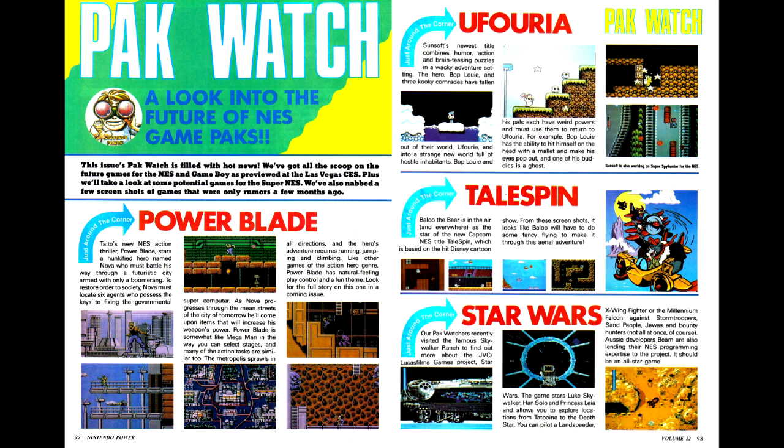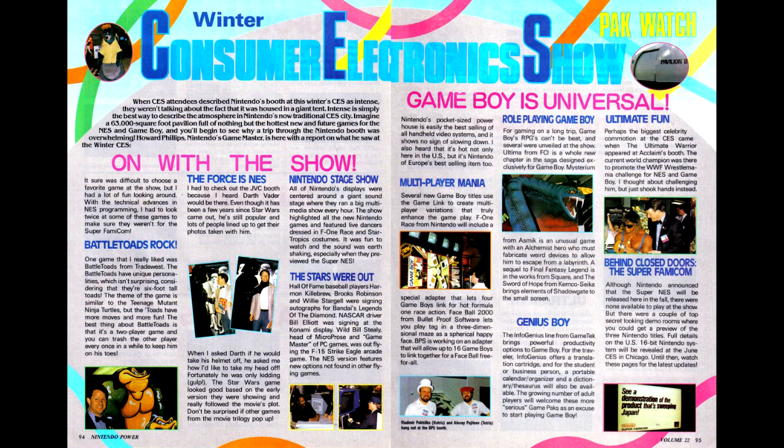In Pack Watch, we have a look at Power Blade, which is going to be featured next issue, along with more info on Star Wars. Next, Winter CES has come and gone, and we get some notes on what was covered at CES. A particular note is The Ultimate Warrior was at Acclaim's booth promoting the next WrestleMania game, and Trade West was showing Battletoads.